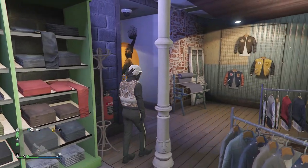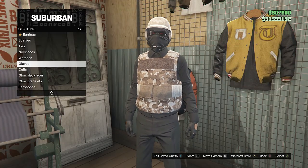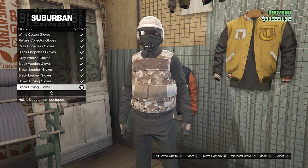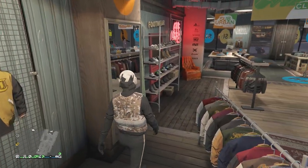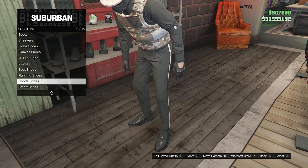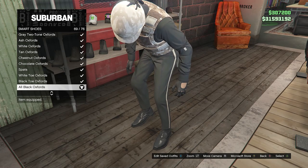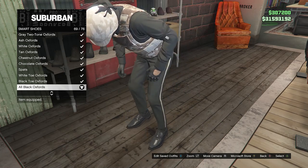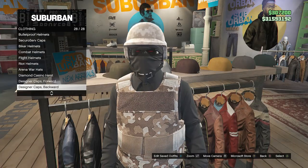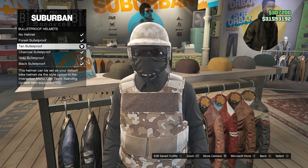After equipping the suit pants, back out and walk over to your accessories. Scroll down to gloves on slot 7 and equip the black driving gloves on slot 62. After equipping these gloves, back out and walk over to your shoes. Scroll down to smart shoes on slot 10 and equip the all black oxfords on slot 69. After equipping the smart shoes, back out, walk over to your hats, go to bulletproof helmets on slot 19, and buy and equip the tan bulletproof.